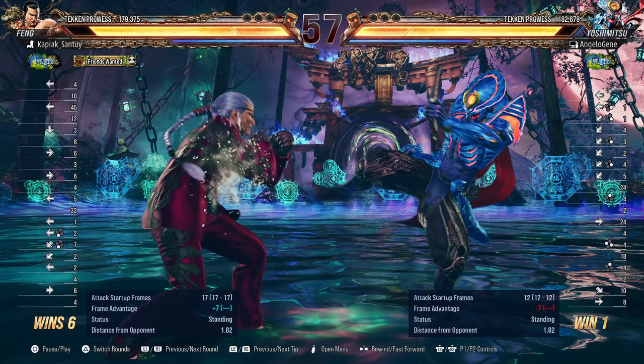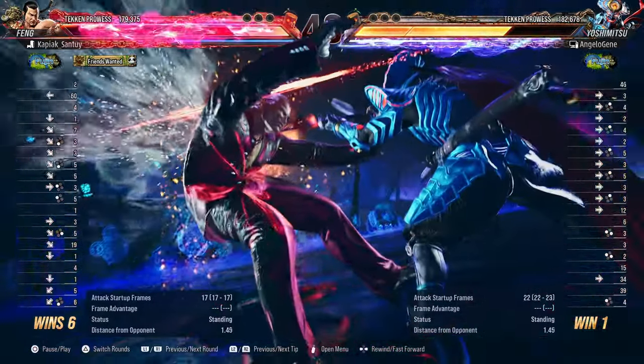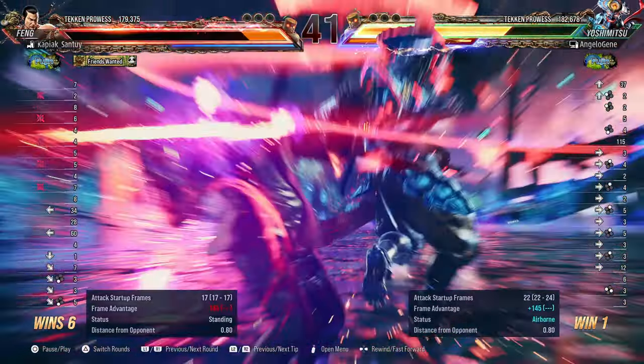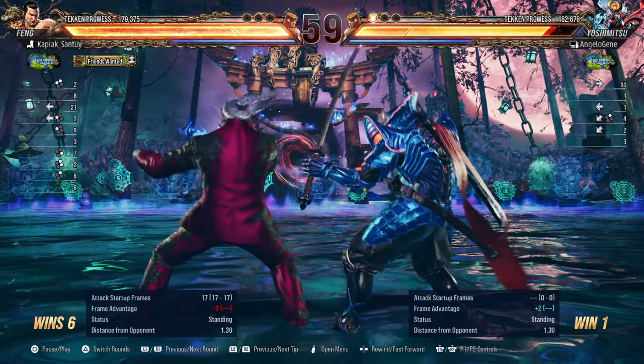From here we're seeing that you go into flash but then you don't immediately capitalize on using flash into back 2-2. Often as you go about trying to punish the Feng Wei — whenever he does go into attacks like down back 3 — you go into flash to stop him, and then you should use your back 2-2 for the heat engager. The first time you didn't capitalize on that.